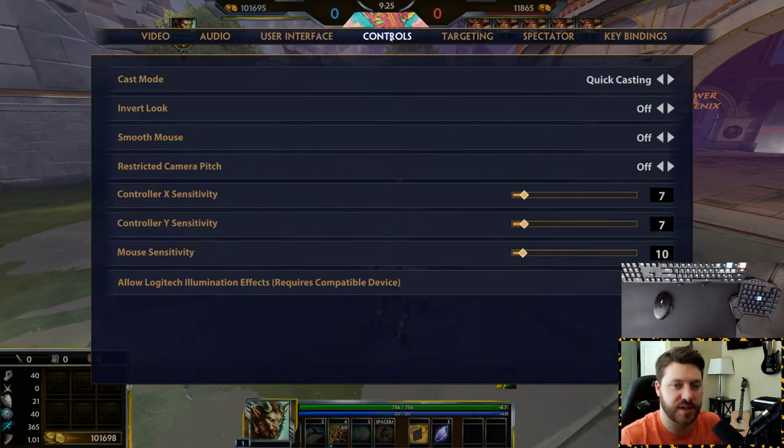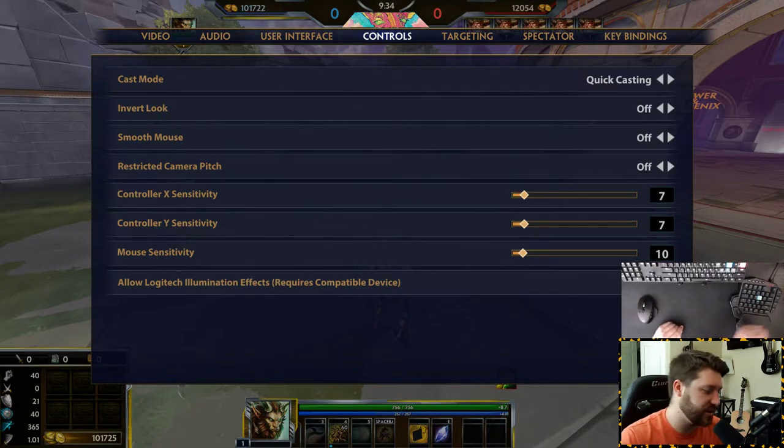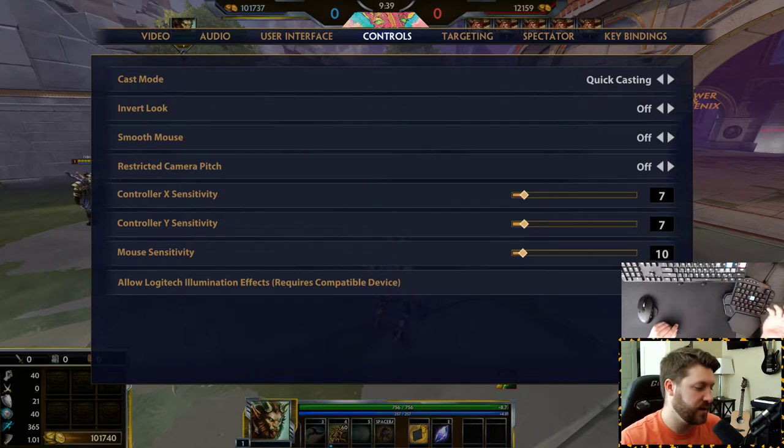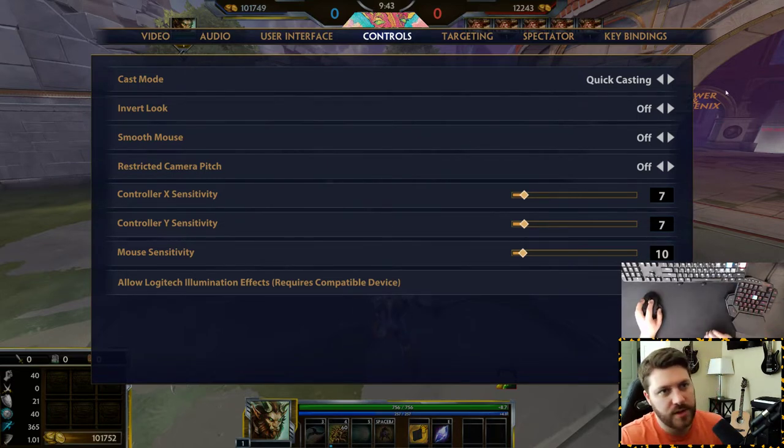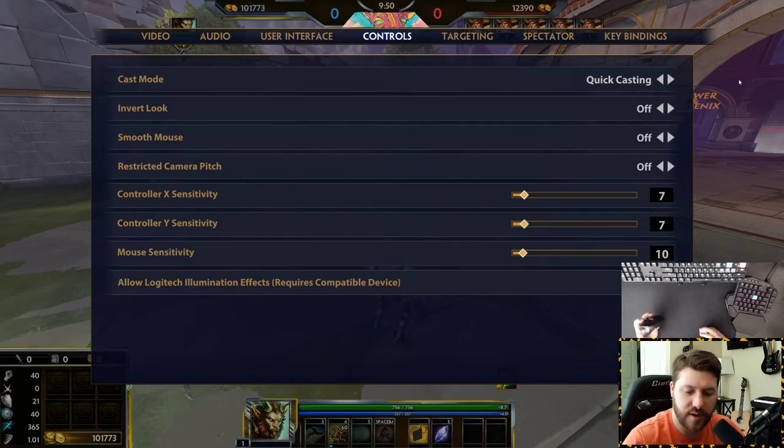Let's go into controls because I think this is one of the biggest things people ask about. I'm on PC — I've got my mouse and keyboard. I actually use a half keyboard, just a personal preference setup. Even if you have a main keyboard, you're going to use WASD to move and your mouse to aim. I have most of my stuff on quick casting because I have buttons on my mouse that I use for my abilities — one, two, three, four.